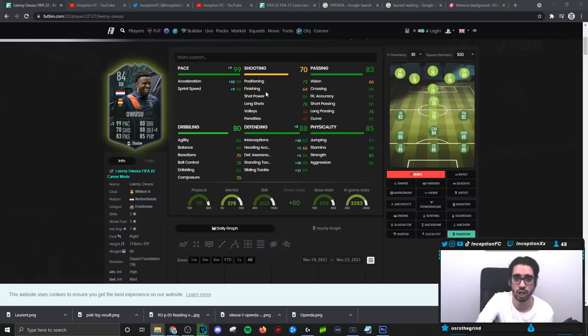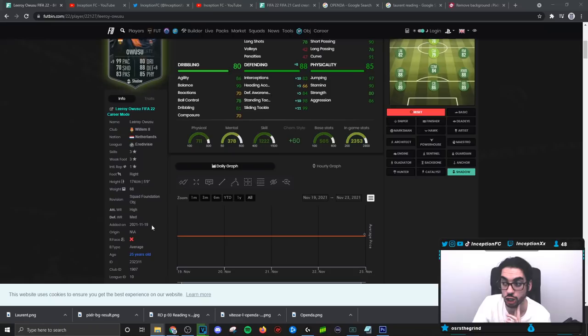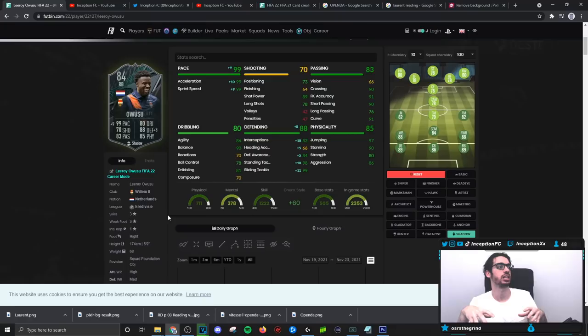Base card stats for shooting — he has shot power but not finishing, which isn't bad. Honestly, I couldn't care less about shooting for fullbacks unless it's a corner kick situation, because attacking fullbacks aren't ideal in this game since people go for counterattacks. Base card stats for passing is good for the card. Dribbling we'll experiment with in-game, but for a fullback at 5'9" with an average body type, I usually don't mind when it's a bit low.